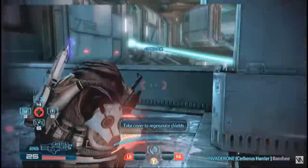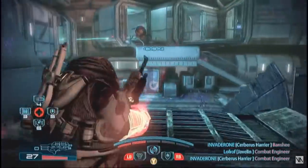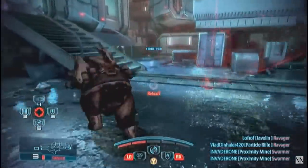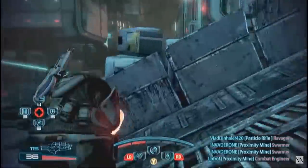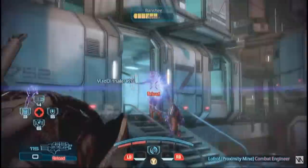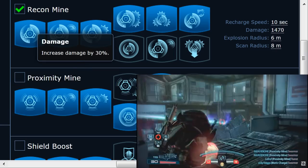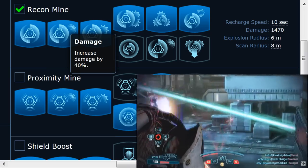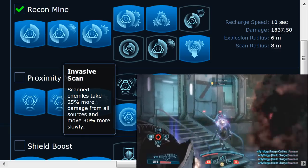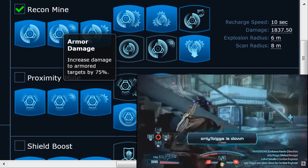The Volus Engineer is awesome and can be used very offensively. He has Recon Mine and Proximity Mine powers. Use the Recon Mine to create powerful explosions that devastate enemy hordes or to highlight and weaken enemies for your team. The Proximity Mine debuffs enemies, allowing them to take more damage. Spec Recon Mine: rank 4 damage — you already have a decent 6-meter radius — then rank 5 for an additional 40% damage.